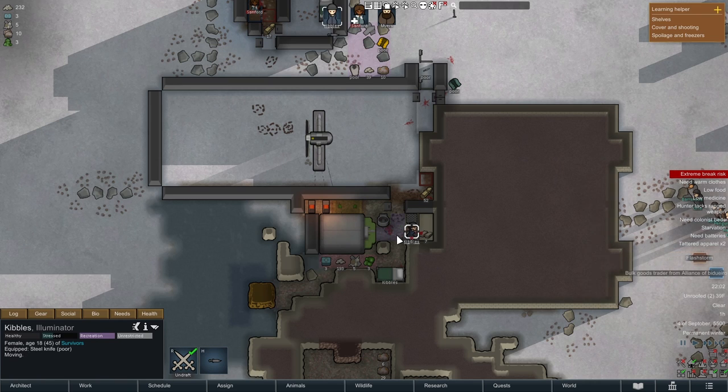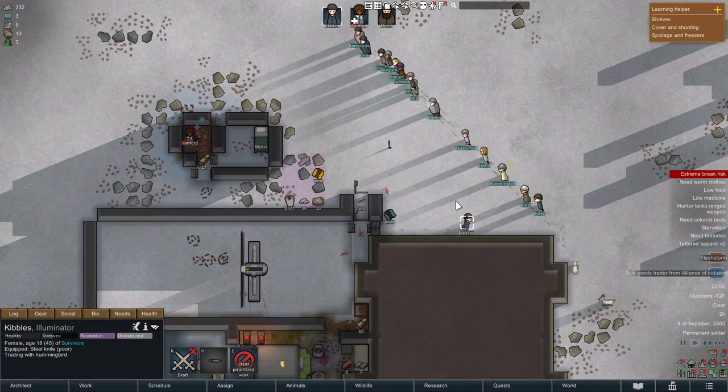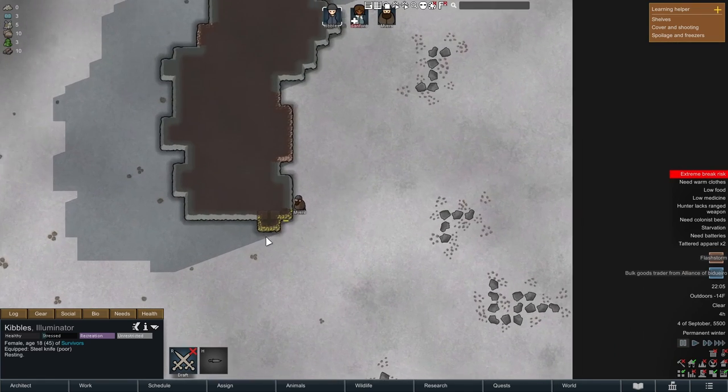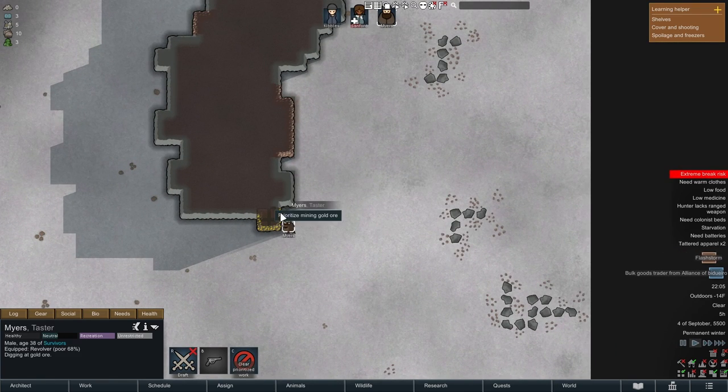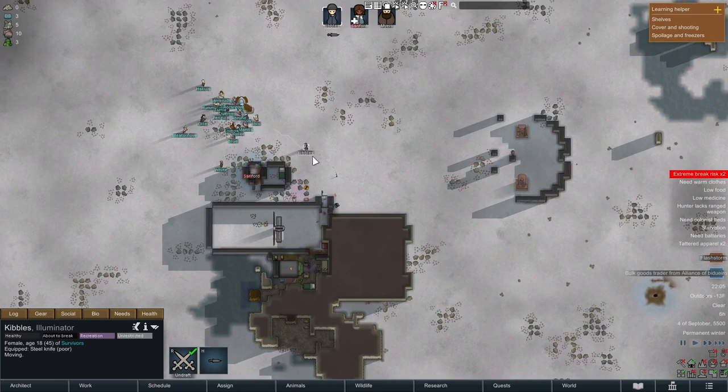After multiple days, I'm almost out of food — not even enough for one meal. A Bulk Goods Trader comes by at exactly the right time. They have pemmican and berries; I go for berries because I'm converting food to nutrient paste, which is way more efficient than pemmican. I sell human leather, components, and gold my brother quickly mined to buy a few more berries. I was also thinking about sustainability and growing crops, but I still didn't have a good plan in place.